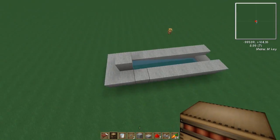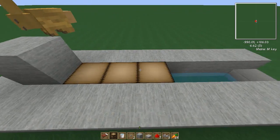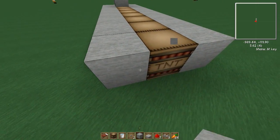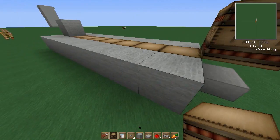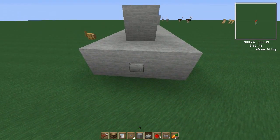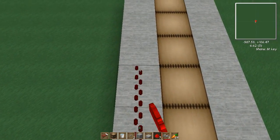For this step, first off, getting the rabbit out of the way. In this demonstration, this will be a seven-cannon, or a seven-block charge cannon. Just going to get all the stuff done. You'll also need some redstone powder.